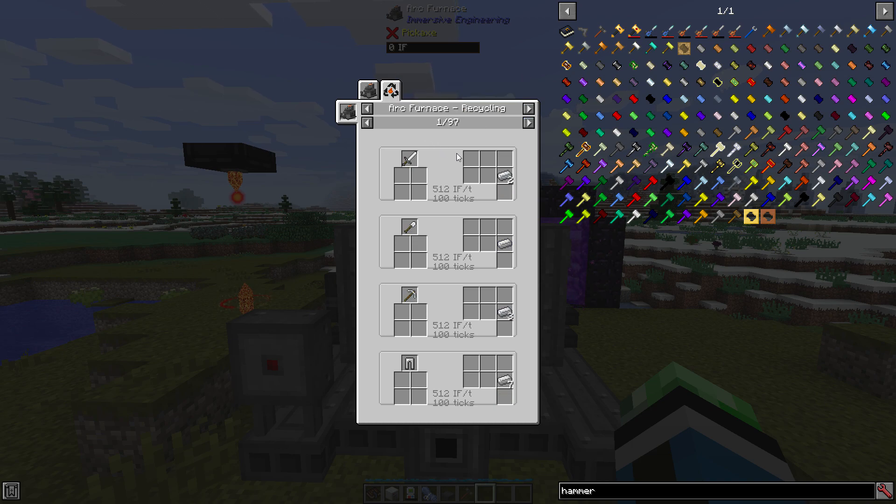You can also use this for recycling. If you're getting a bunch of tools or armor out of chests in the world, you can put them in the Arc Furnace and get some of those metals back. It works for most things, though it doesn't work for some things.